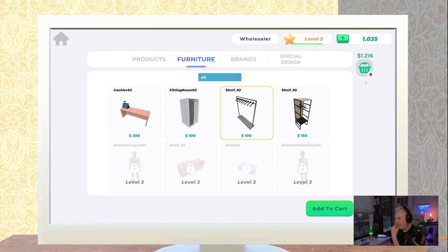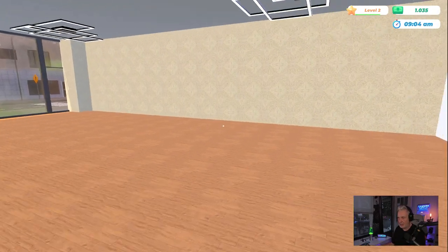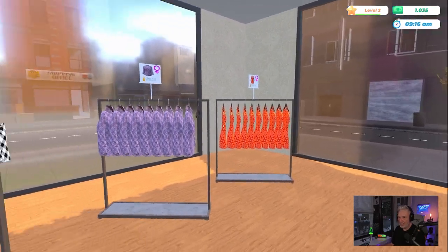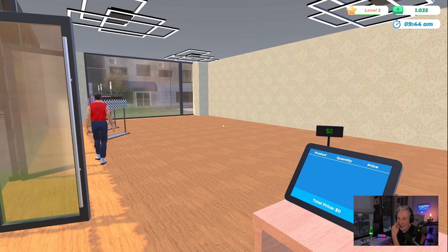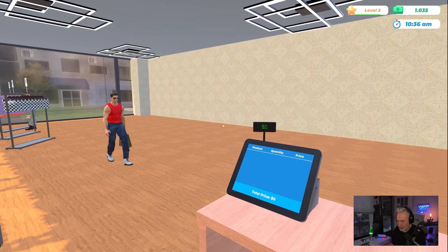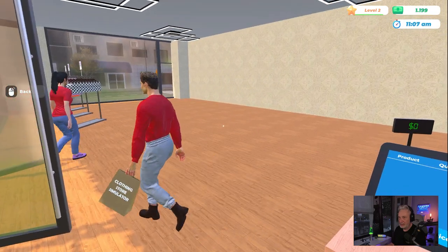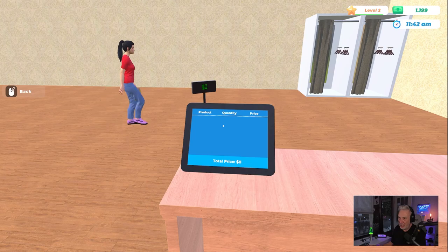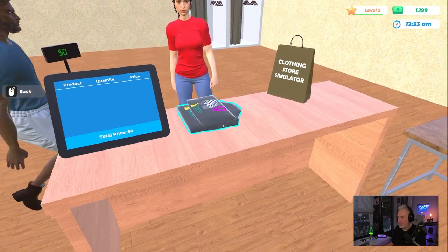They're going to complain about not having the new products because I've opened up the brand and leveled up, but I'm going to let them complain because I need them to buy me out so I have enough money to upgrade. They'll be saying they can't find the jeans and can't find this and that, but we just have to put up with that to get over the money hump — we're just short a couple of hundred bucks. Once you trigger the upgrade on your stock and don't put it down, they're definitely going to complain.